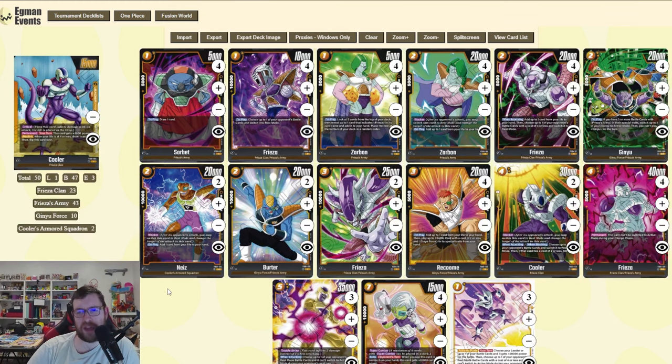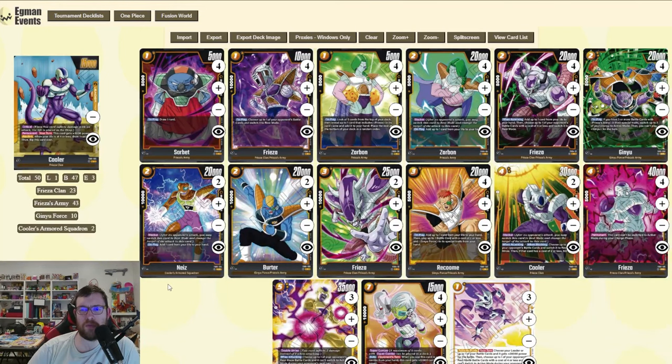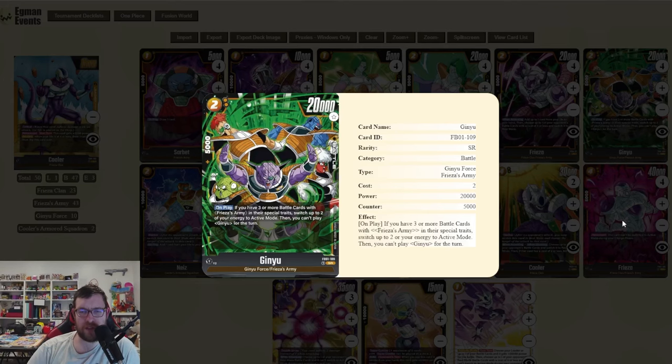This means we have four 20k attacks going in and get to be really aggressive after that. You might be wondering why we play four copies of Zarbon and two copies of Knees — Knees is a 10k counter and generally better, but I found myself more often needing a card with Frieza's Army at two cost. I went with a four-two split, but if you'd rather run four Knees and two Zarbon, or a three-three split, go for it. Ginyu is just such a strong card — it's easy to set up and whittles five-k's out of their hand.